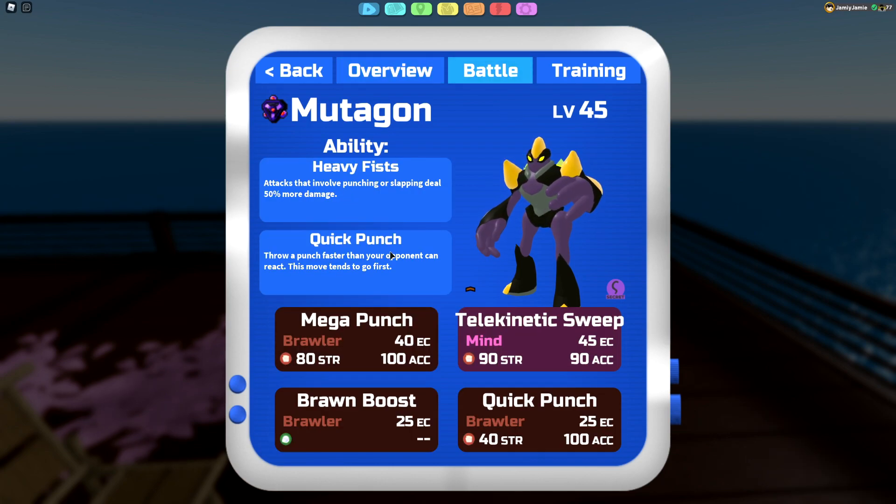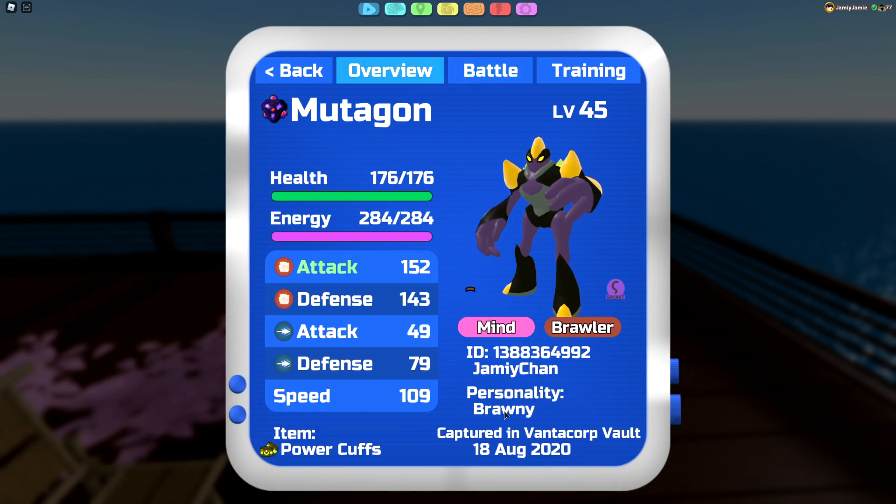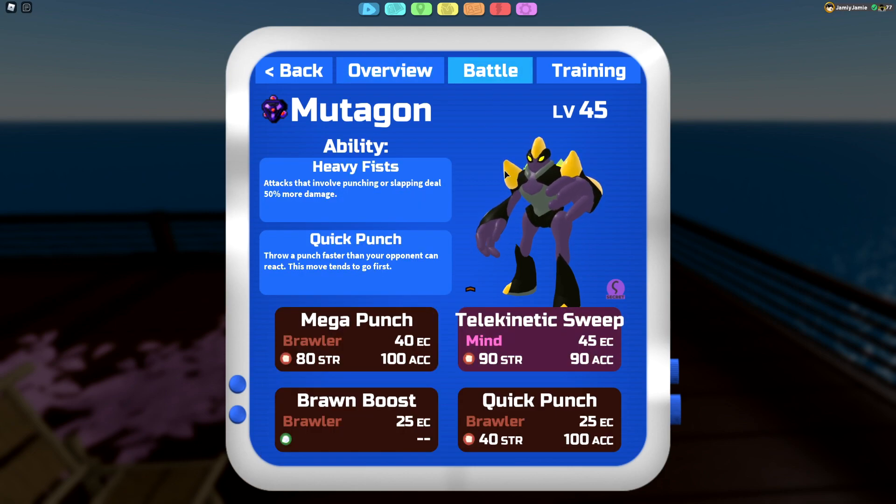Because Mutagon's moves are mostly slapping and punching moves, they get a 50% increase in damage. That 50% boost combined with a 10% Brawny personality boost and another boost from Power Cuffs means Mutagon is doing some massive damage, like it has always been doing. When Mutagon first came into the game it could wall break, but it struggled against things that are quicker than it — like Protagon and Zoolong. But now it can handle those with one new move.